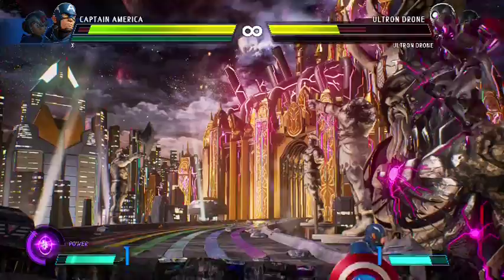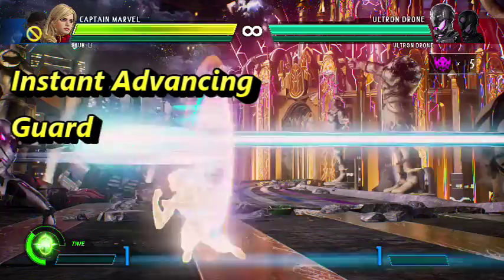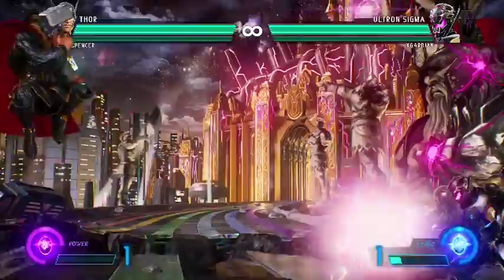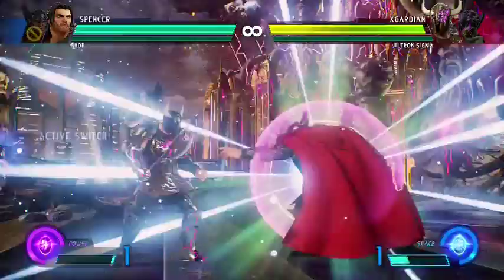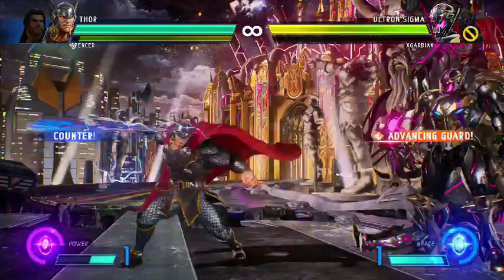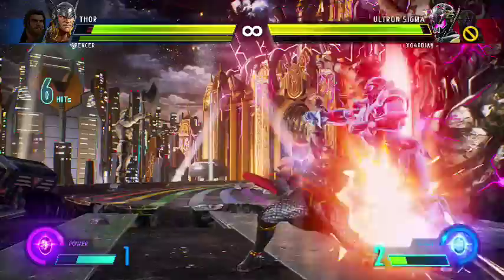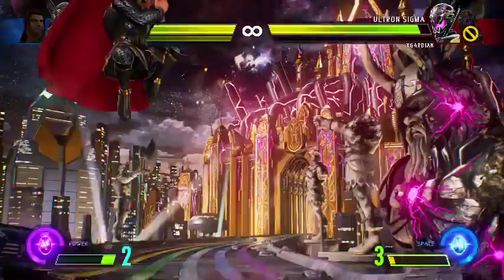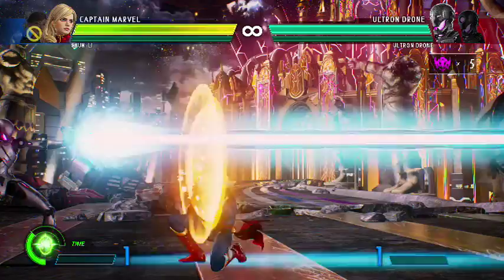Instant advancing guard is what most people want to hear about — it can be used to reflect certain projectiles back. To break it down, it's technically not instant; you have about a three to four frame buffer window to input it, so it's not all that difficult to do. Doing it properly does two things: A) it reflects certain projectiles, and B) it reduces the amount of guard stun. It's far more like BlazBlue's instant guard, allowing you to escape block stun easier and punish certain moves that might not otherwise be punishable. When you perform it correctly your character will flash white and you will see a notation in orange come up on the screen with a small icon next to it.